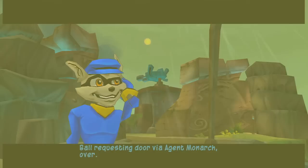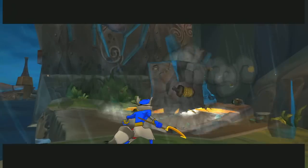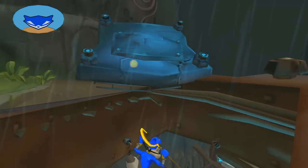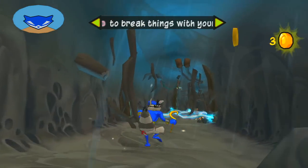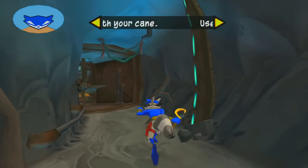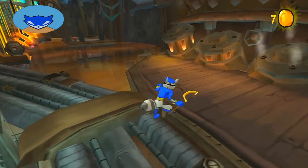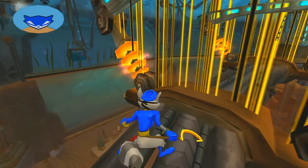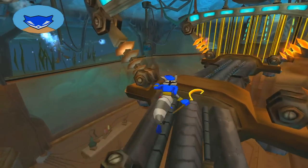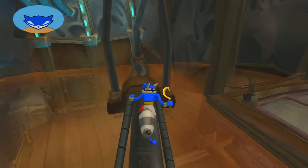Ball requesting door via Agent Monarch. Over. Launching — stand clear. In we go. Head dock, visual confirmation on the door. Nice shooting. Go, Sly. Ball is nearing the lab. Agent Team 6, you ready? Spear gun loaded. Sharks. Agent Team 6, deploy! First is down. Excellent. I'm reading both force fields down. Strong work, Team 6.